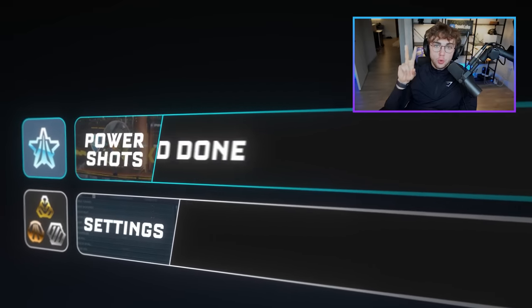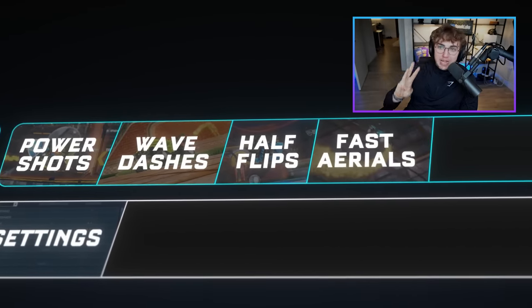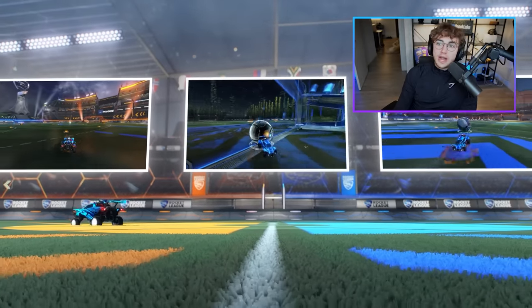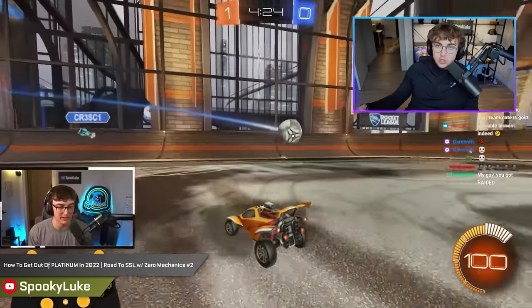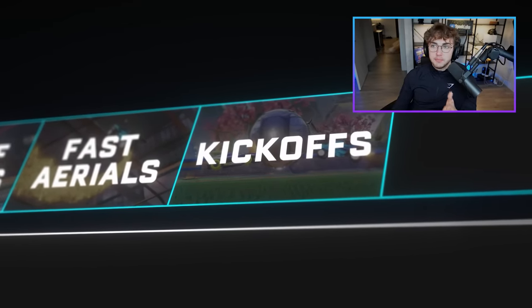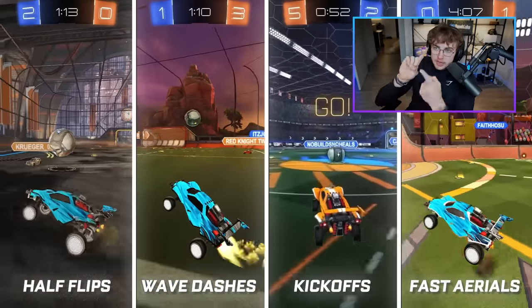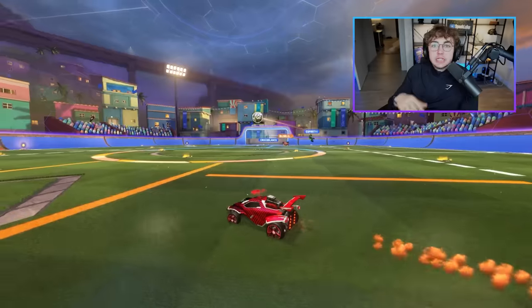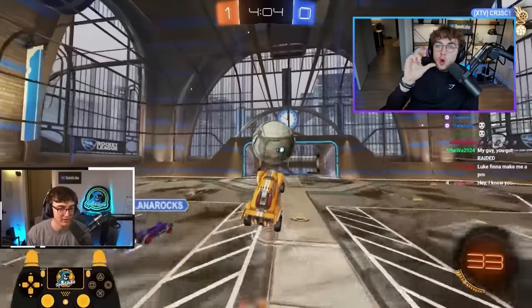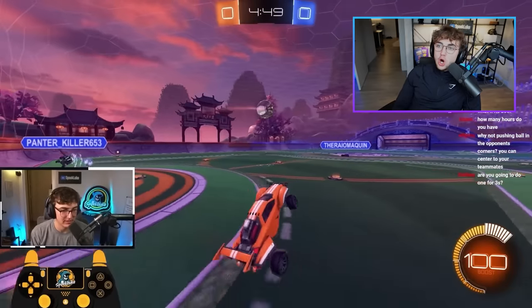I'm adding a list of mechanics I call the one and done mechanics: wave dashes, half flips, double jump aerials, and kickoffs. Once you learn them, they're just a movement pattern you can replicate forever. If you can acquire these skillsets, you will literally upgrade your kit as a player and be playing at an unfair advantage against everybody else in platinum. For kickoffs, just learn a simple front flip kickoff — dodge into it, then dodge into the ball. If you learn those four things — half flip, wave dash, kickoff, and fast aerial — I don't think you can stay stuck in platinum. Learn those one and done mechanics as soon as you can in your rank journey.